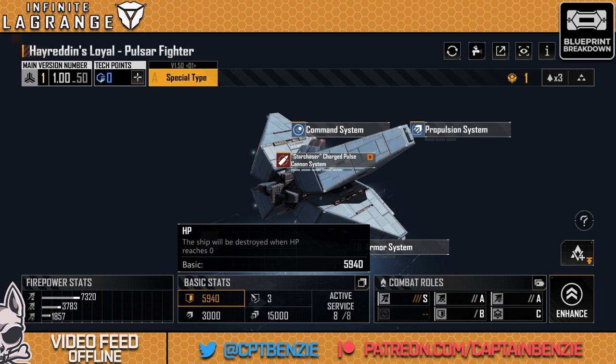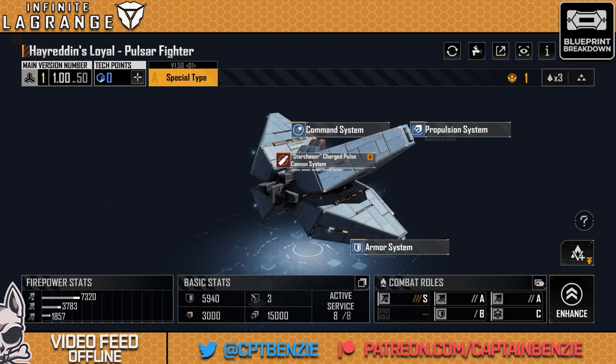Its HP and armor, for a fighter, are actually not terrible — 5,940 HP with three basic armor. It is very fast, with a cruising speed of 3,000. Well, it's a fighter — what do you expect?